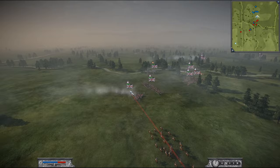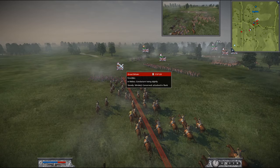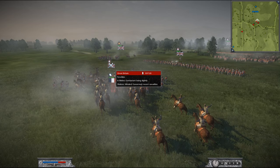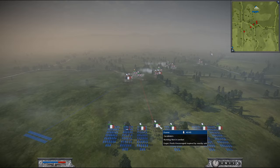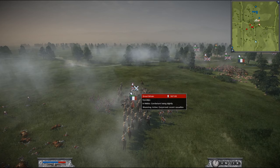Here comes the Cuirassier. The field is getting messy here, so take this with a grain of salt. Horses are starting to hit — love the dudes flying in the background. Definitely less charge bonus here — about 30 maybe. Then there's the Carabinier; I'd expect its performance to be similar to the Cuirassier. They deal about 30 casualties on the initial hit.